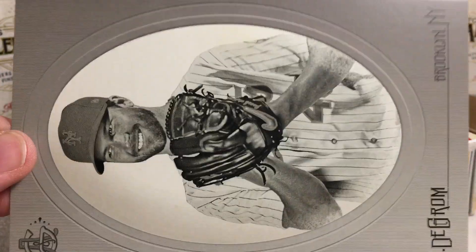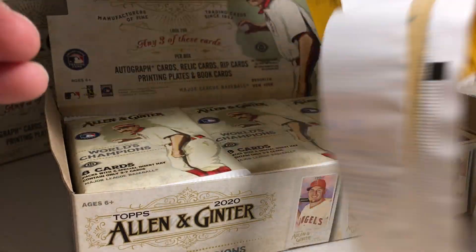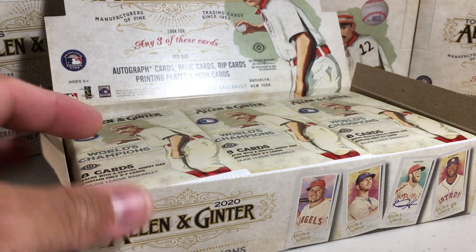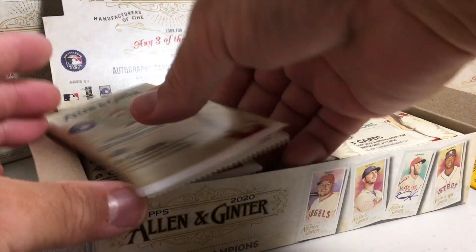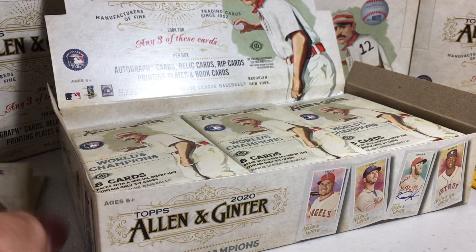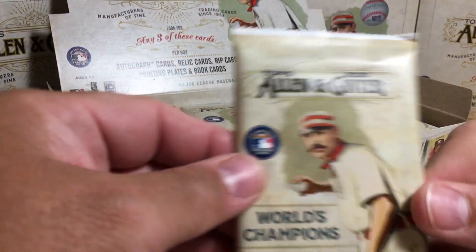We got a Jacob deGrom cabinet box loader — you can put it in your cabinet and it will load your cabinet. Topps keeps putting all the hits on the top, well not all the time, but numerous times.